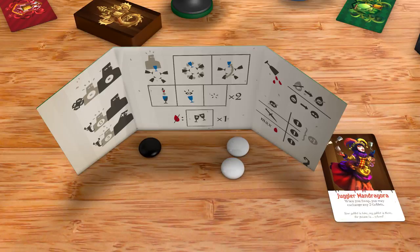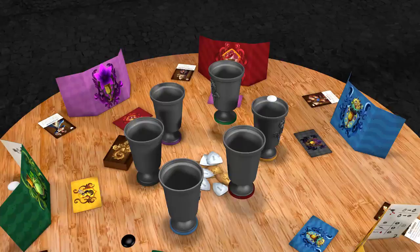Once a player has poured all their wine tokens, it's time to call a toast. Once called, all players will have a final chance to perform a last action before fates are revealed.